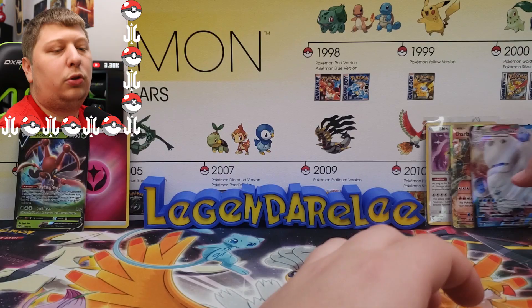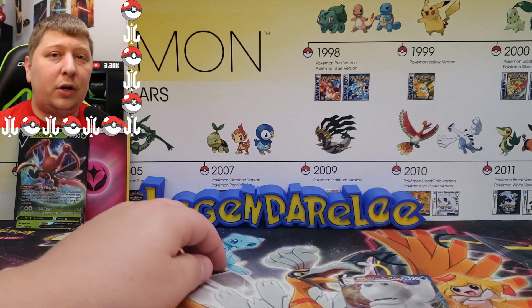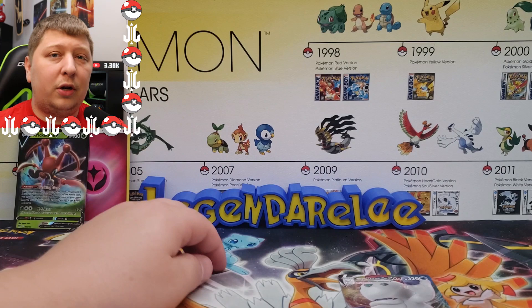We did get four pulls and two really good ones — this Charizard EX and of course the Shining Arceus. Everybody loves a Shining Pokemon. That's going to do it for today's video, guys. Hope you did enjoy it. Make sure you're subscribed, leave a like rating if you did enjoy it. And until next time, stay legendary.